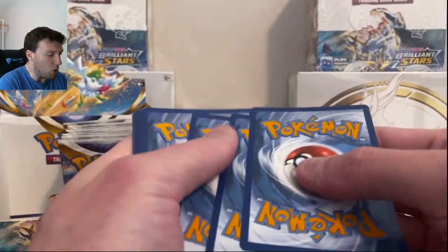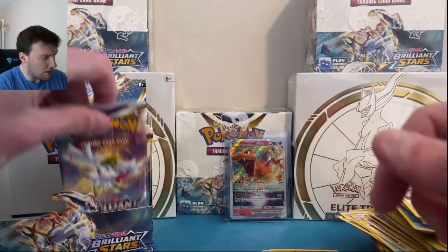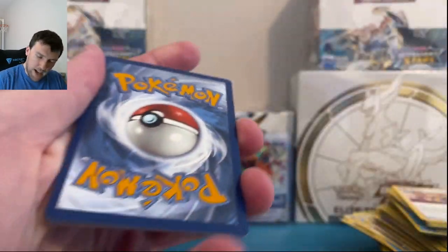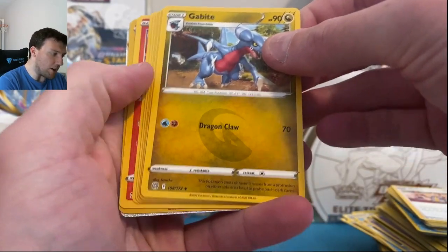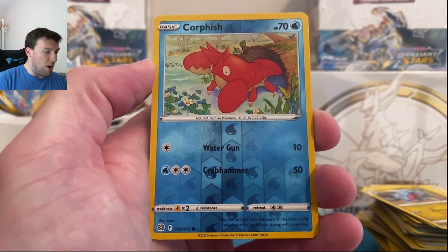We've got too many white border code cards here. Come on Brilliant Stars, turn this around. Heatran and Muk. The bulk pile will be very, very high here today — I can almost guarantee it, unless we get one of those big boys here. We got another — this looks to be a Rainbow V-Star. Oh baby, come on — Corsola. Arceus V-Star! We were so close.